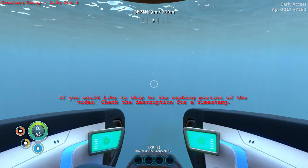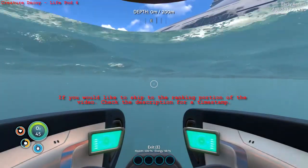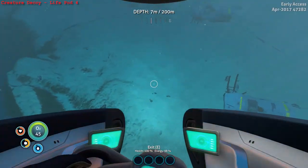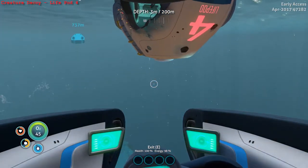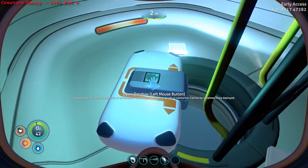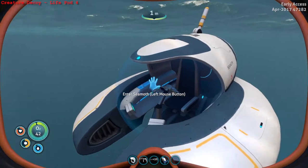Once you have the Seamoth built, your radiation suit, as well as a bunch of tools, you're going to want to head on over to the Aurora and look for Life Pod 4, which is right on the left hand side here. You can easily see it because it's upside down on the surface of the water. Just keep your eye out for any Reapers that may be in this area. Head on inside the Life Pod and open up the data box here - this will give you the first blueprint for the Cyclops, called the Creature Decoy.